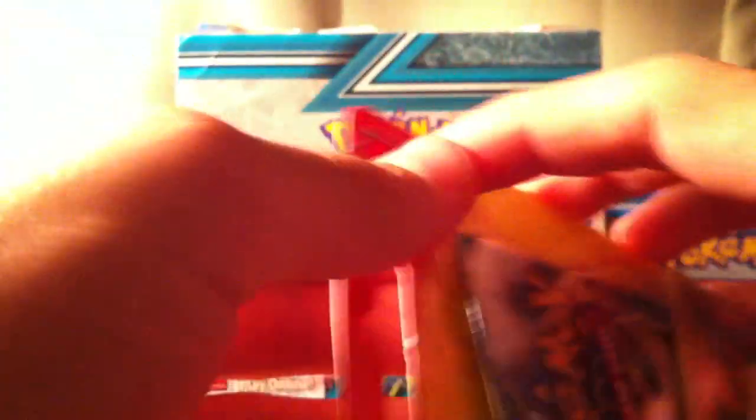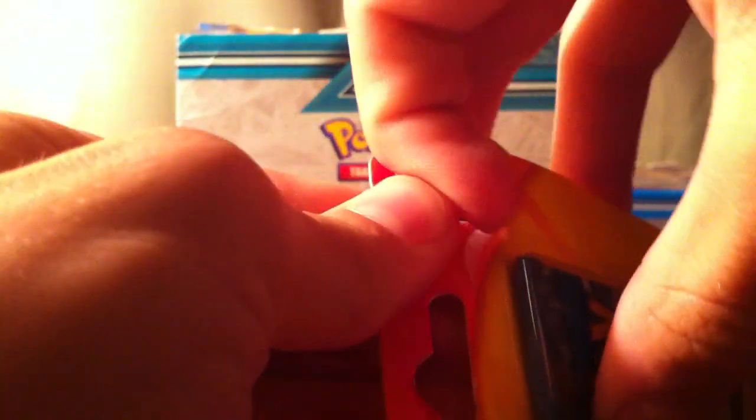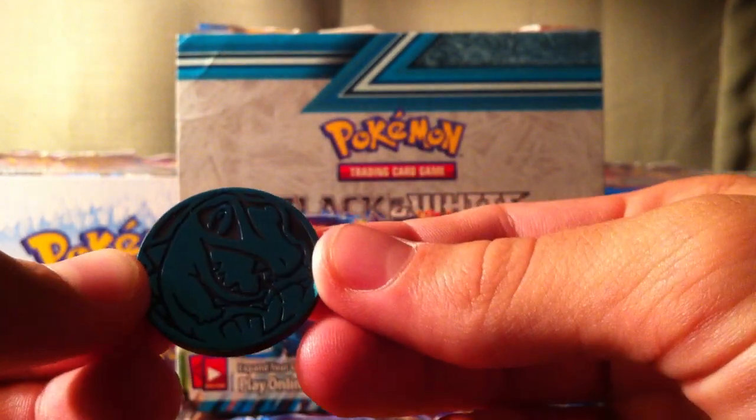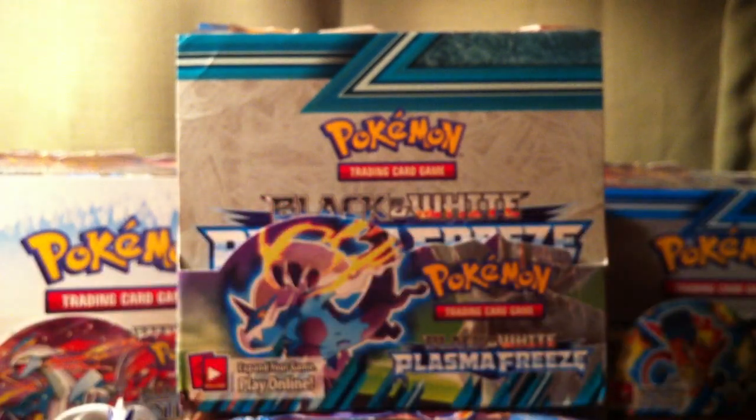Now we'll get onto my pack. I got the Moltres one because he got the Electrode one. This is the coin Professor Pikachu got — it's so hard to see — Totodile. It's really cool. I like the coins they put in these; they're different ones I've never seen before, and they're super cool.